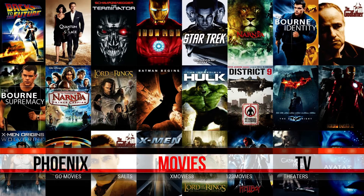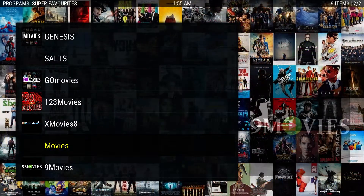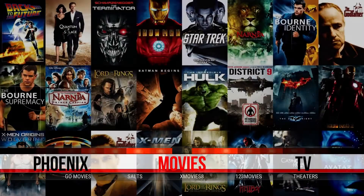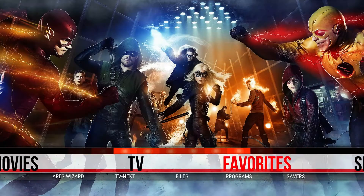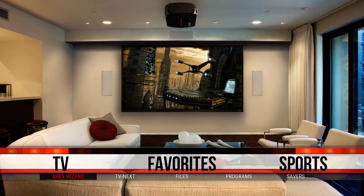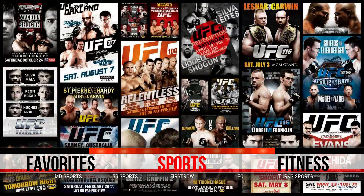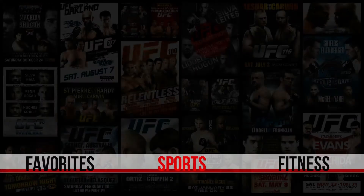So just like everybody else's build, they all pretty much have the same thing. Movies — if you go into Movies, you get more stuff: nine movies and everything else. You have TVs, different add-ons. Click on TV and you have a couple more things to go through. You've got Favorites, the Aries Wizard if you want to add more builds. Sports — you've got Mony Sports, First Row, UFC. And if you go in here, you have the NBA and everything else.